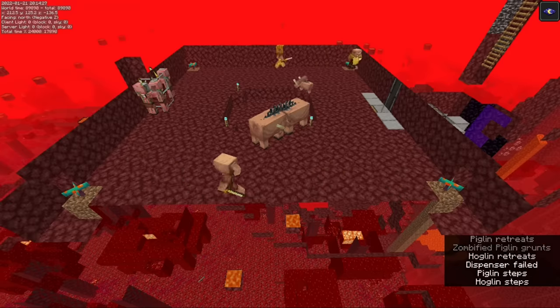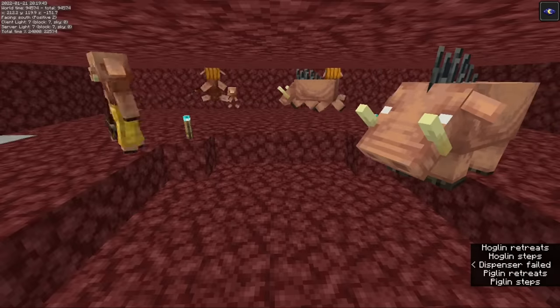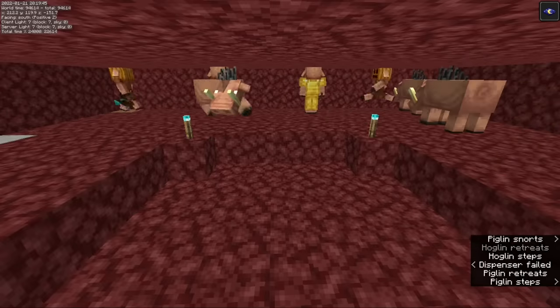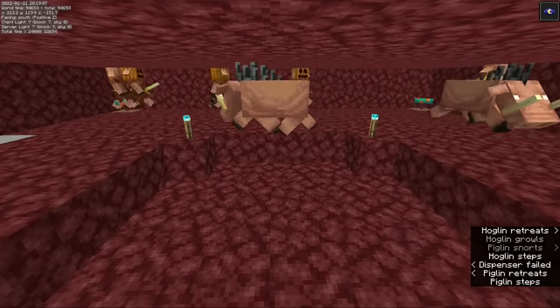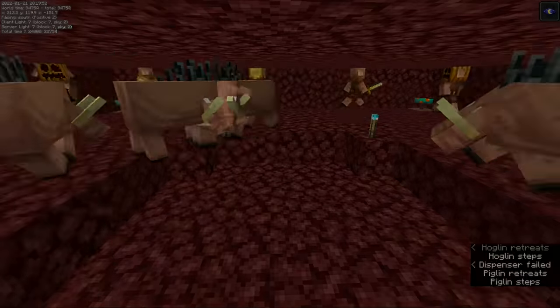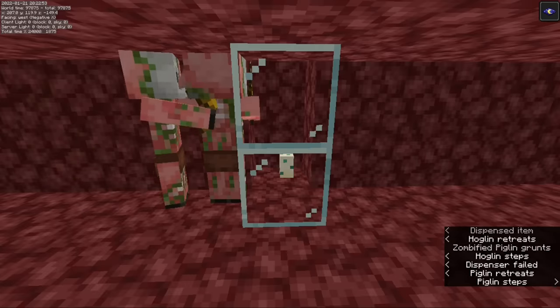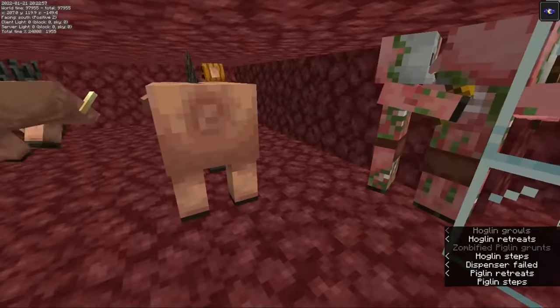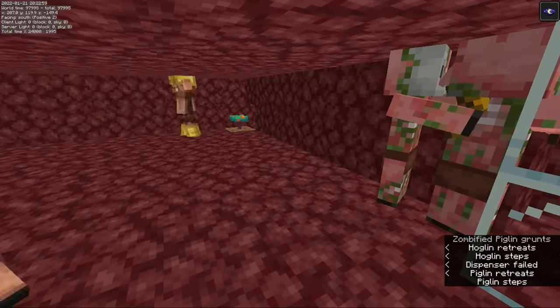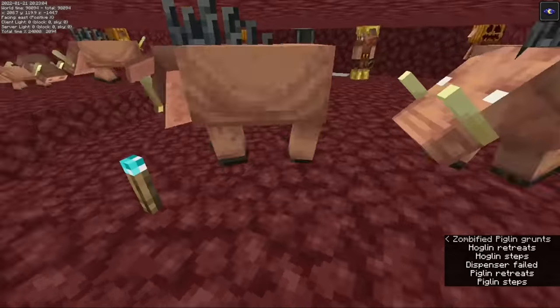Other mobs also spawn here as well, and we'll need to take some steps to make sure that they don't interfere. Hoglins run away from warped fungus, which is placed in the corners of the spawn area, so that they'll tend to go towards the middle of the room, where there's a depression that is 128 blocks from the player, causing them to despawn. A few zombie piglins will be attracted to a turtle egg on one side, and they will despawn after some time. Until then, these zombie piglins are actually kind of useful, because ordinary piglins run away from zombie piglins, and they also run away from soul torches near the middle of the platform.